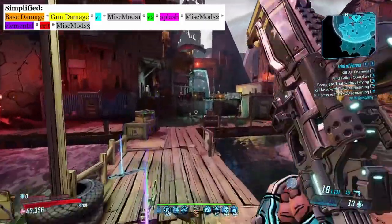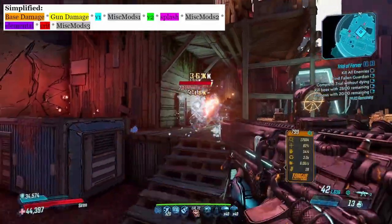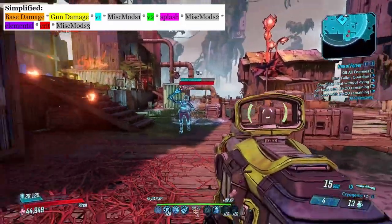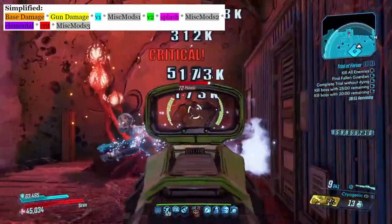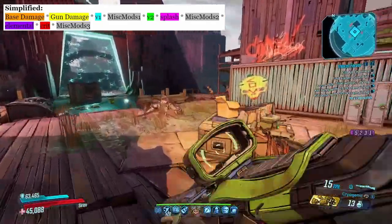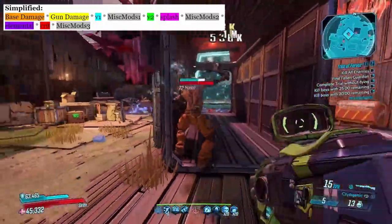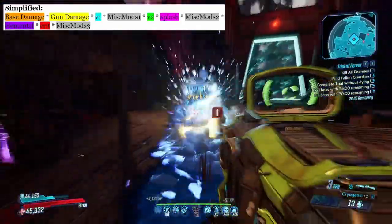First off is the base damage, which is just the raw gun damage from the actual item card itself. That then gets multiplied by our specific weapon slash gun damage bonuses, and then V1, which is just damage bonuses that aren't gun damage but are multiplicative with gun damage. V2 is very similar to V1 in that it's just another damage bonus. Splash damage, of course, only applies to weapons that deal splash damage, but any splash damage bonuses will end up here. Elemental similarly only applies if the gun you're shooting is elemental. And crit, which can apply on pretty much any gun as long as you crit with it.